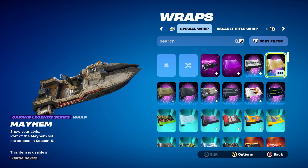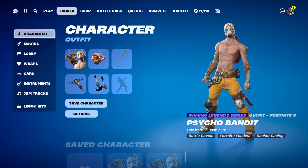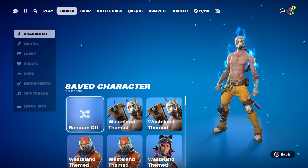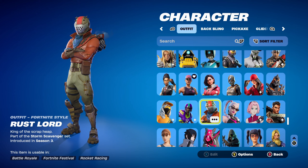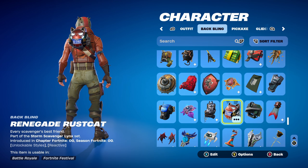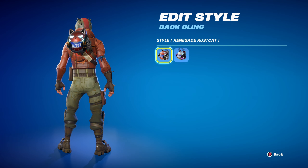It would be cool to see the Psycho Bandit skin come back — it obviously hasn't been back for a while. You can get it on the Epic Games Store if you purchased Borderlands 3. It'd be a perfect time for Epic to re-release this skin next season for the Wasteland theme. Moving on to the second skin, which is the Rust Lord. You can also use the X-Lord from Chapter 1 Season X if you didn't play Chapter 1 Season 3, but Rust Lord is a pretty OG skin and works very nicely with the Wasteland theme. The back bling is the Renegade Rust Cat, part of the Storm Scavenger Lynx set introduced in the Fortnite OG season's Battle Pass, using the standard Renegade Rust Cat style.